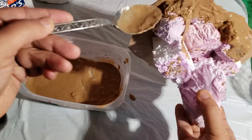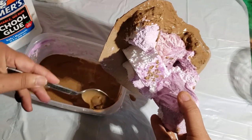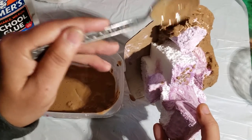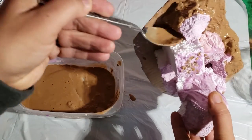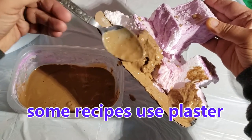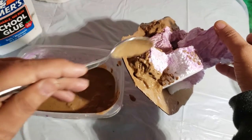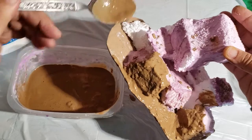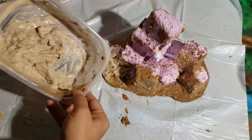A lot of those sculpting techniques will be on my Patreon for patrons to see, but you will see stuff here on the channel as well. I'm getting the paste into all the cracks. Another way to make armatures instead of foam is tin foil — I crumble up some balls of tin foil and that works very very well.